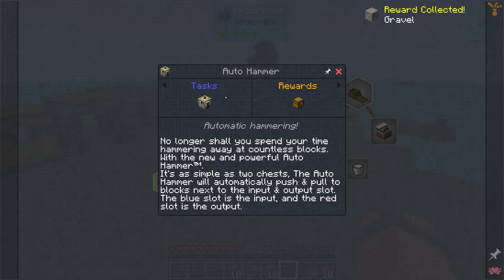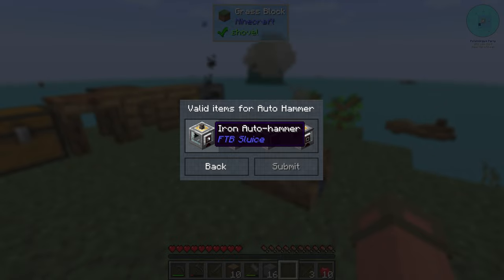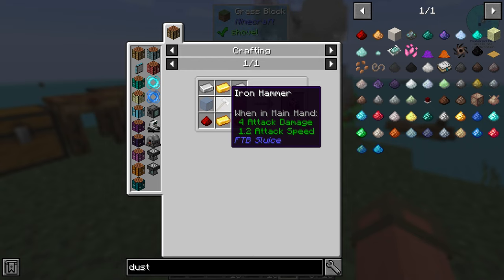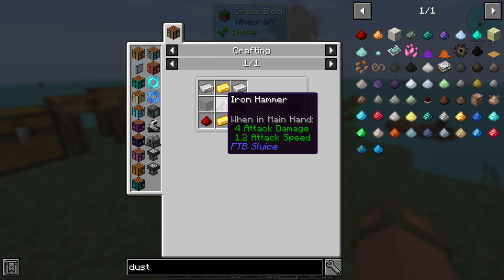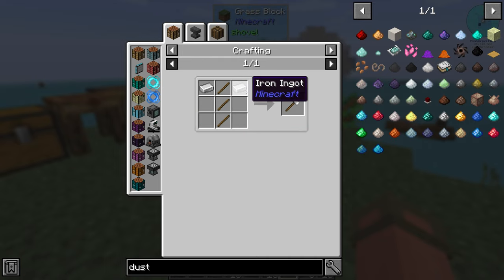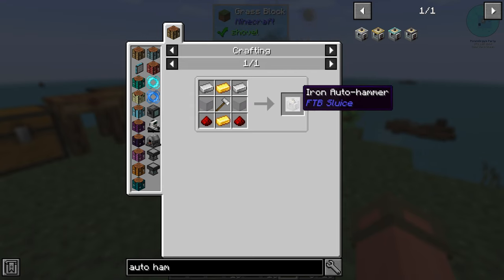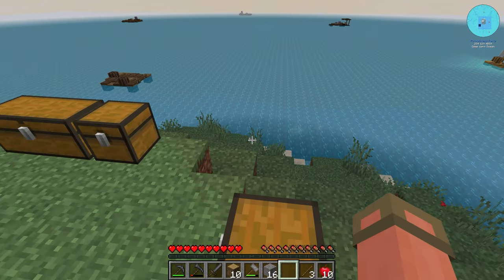We complete that quest and get a bunch of gravel — and the Auto Hammer. The quest book explains: the Auto Hammer automatically pushes and pulls blocks between input and output slots. The blue slot is input, red is output. The iron version still requires some gold and iron so we're a ways away. We'll need four iron total, two gold, some redstone, and glass — not bad, but not right now.